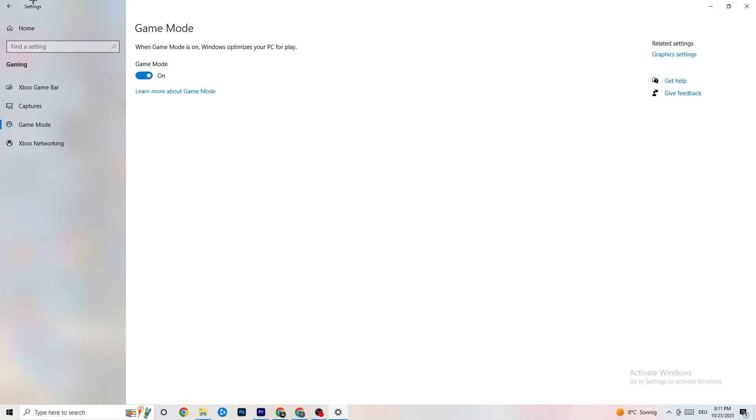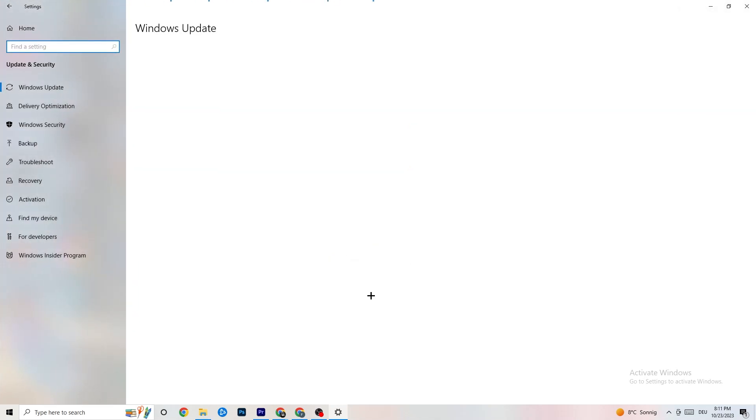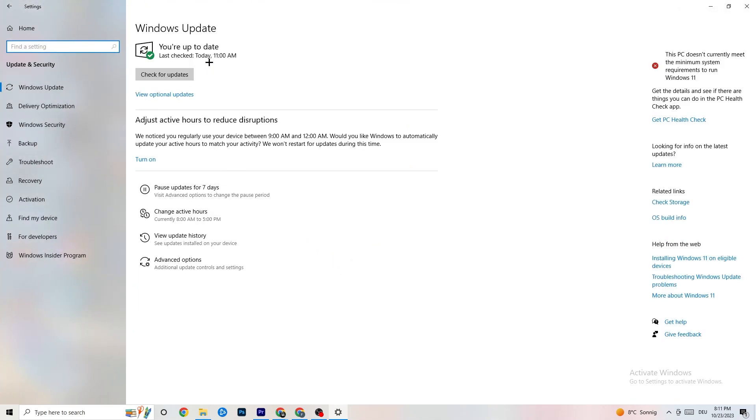Under 'Game Mode', try both on and off — it works differently for different people. Go back to main Settings and click 'Update & Security'. Stay on 'Windows Update' — check that you have the latest version of Windows. I strongly recommend checking for updates, as this will increase your system's power and help with any issues you're currently having.